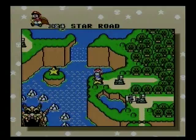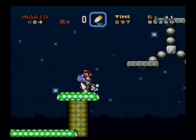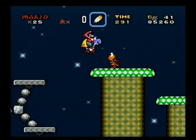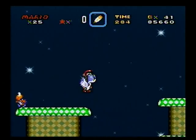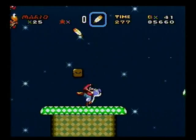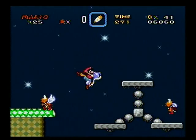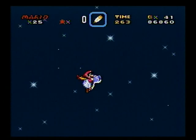And this Star Road takes us to the Forest of Illusion. Alright, Star World 4 — and yeah, so here's the red Yoshi, so there's two stages that give you a red Yoshi. Now that I think about it, I'm guessing that stage five gives you a yellow Yoshi instead of a blue one, because you can actually get blue Yoshis from other places in the level.